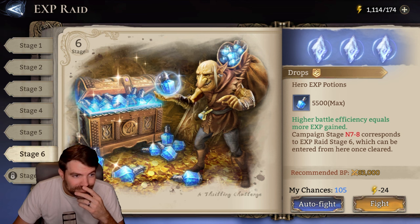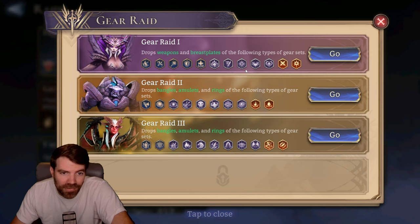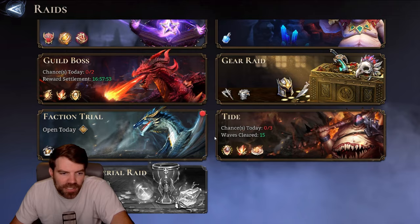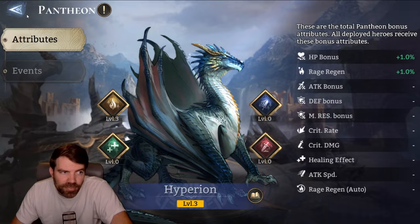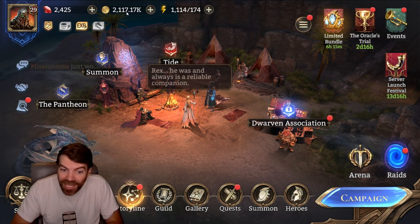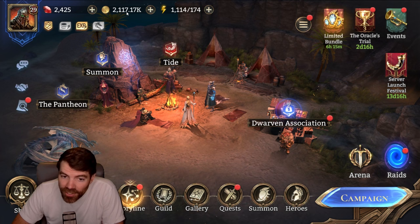If you're on the fence about trying this game because you don't like tower defense or whatever, try the game. You have a couple of different types of gear — two piece sets and accessories which are kind of three piece sets. And gold — in King Arthur, spend a thousand dollars on gold and it'll last you an hour. In this game, I haven't bought gold yet and I've got two million and I've been able to upgrade gear constantly. Any gear I want, I upgrade it. Oh my God, this game is just so refreshing.